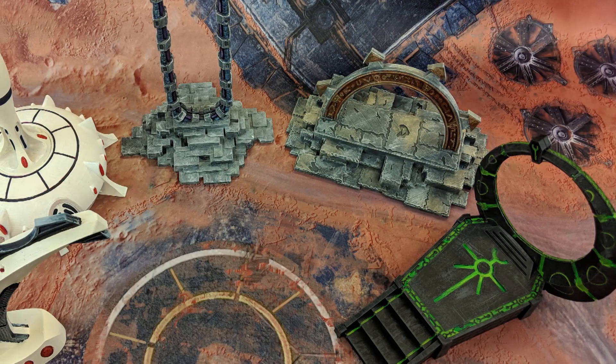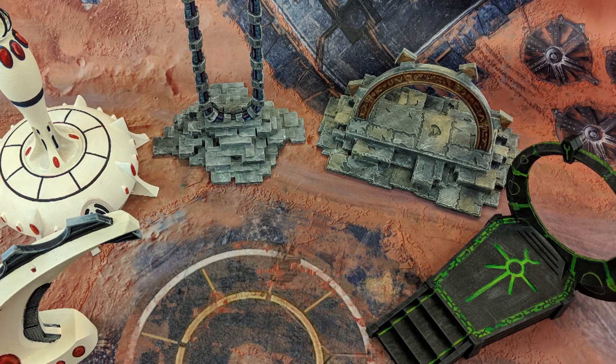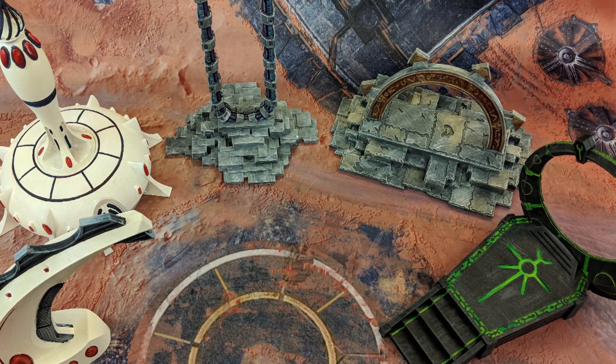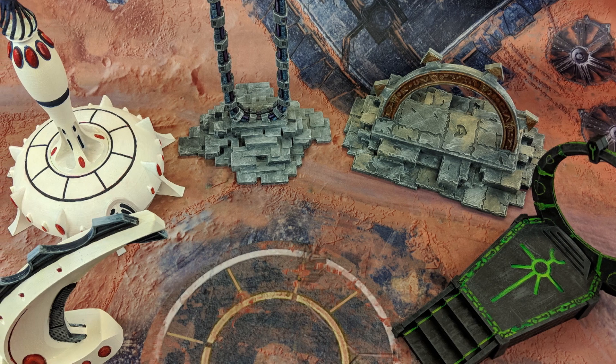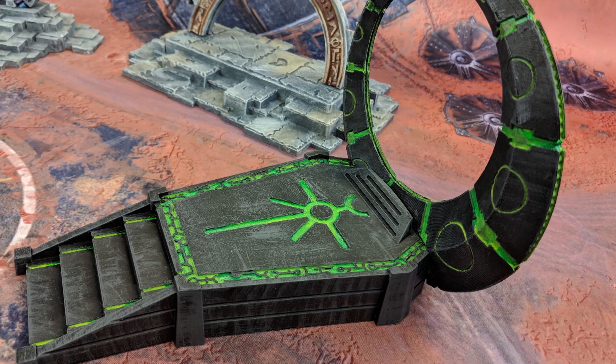These are all individually printed off. You have spaces on each of them where you can actually put in different style portals, so if you wanted to make them look a little bit different or have it going off to some other dimension, you can go ahead and fit them in there, which I think is really cool. And on top of that, they're all 3D printed and very sturdy.